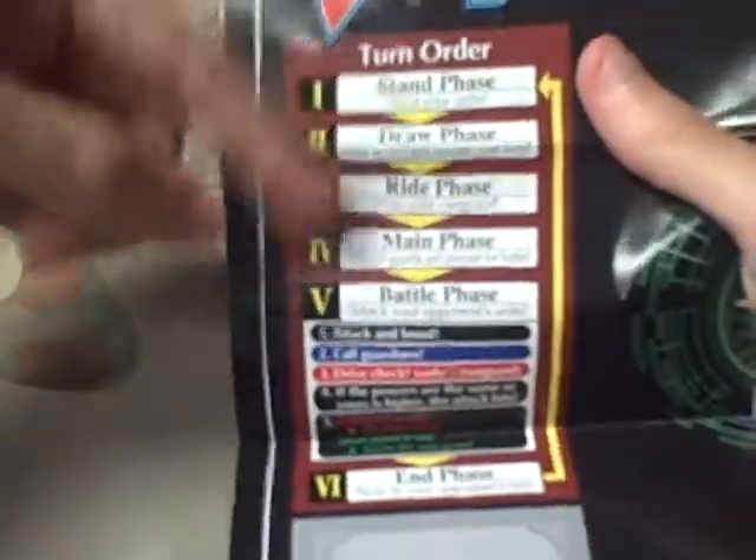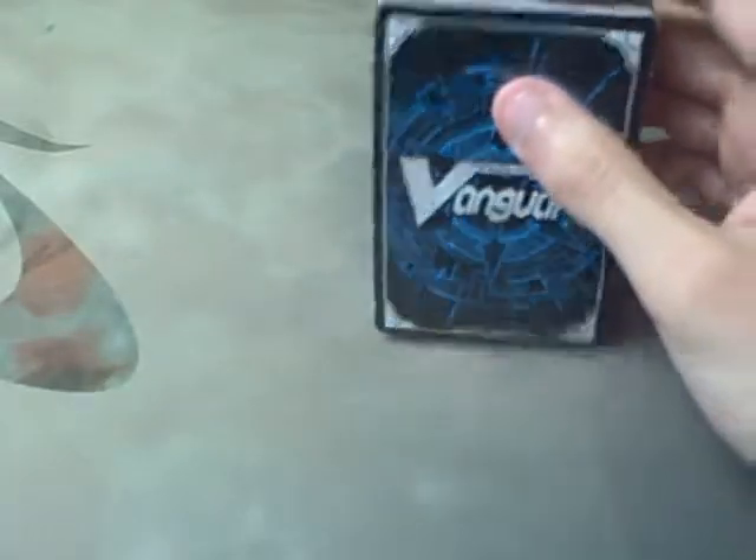Like always, it comes with a little playmat, paper playmat, turn order, and all that stuff. Playbook, starter guide, whatever. It actually comes in completely sealed.